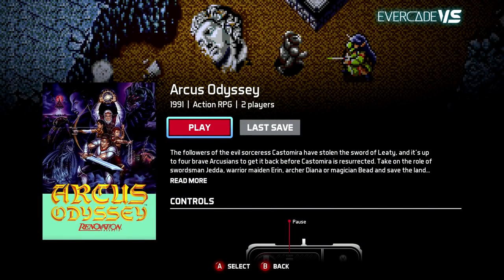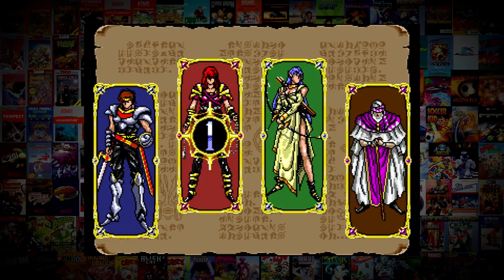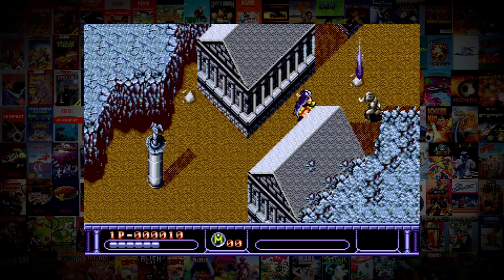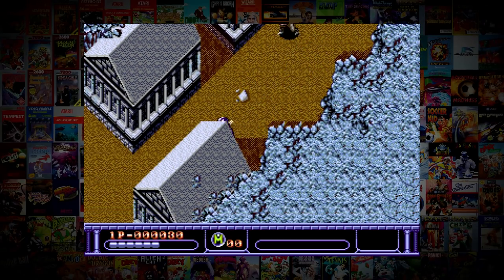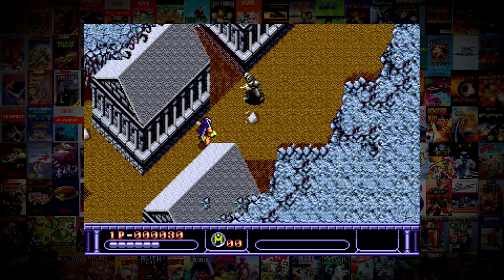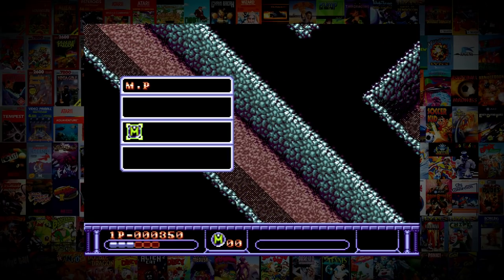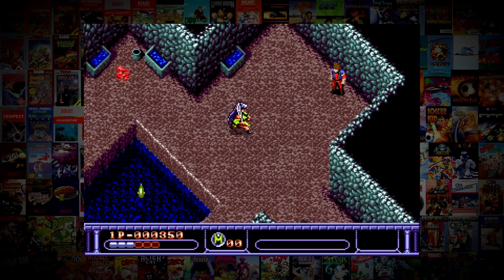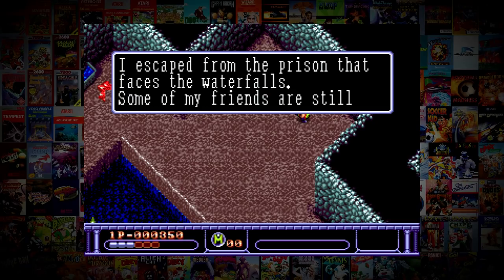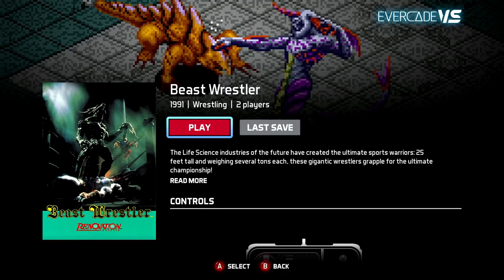First up is Arcus Odyssey, a Gauntlet-style game where you pick one of four characters. It's a great versus game — you can play it with two players. It's pretty difficult. I do enjoy this game and it's one of my more favorite games of this collection. There are about five on this first collection that I prefer, and this is one of them. Lots to enjoy with magic, branching levels, and more.